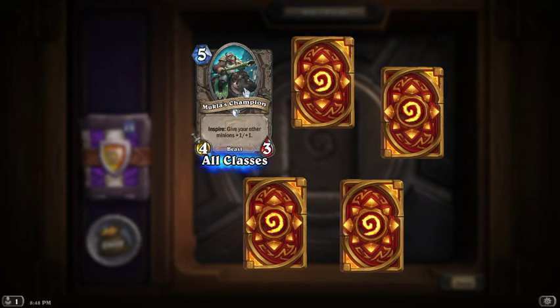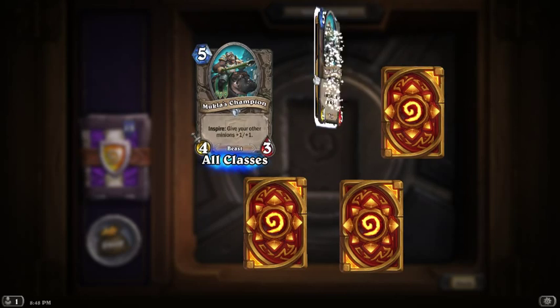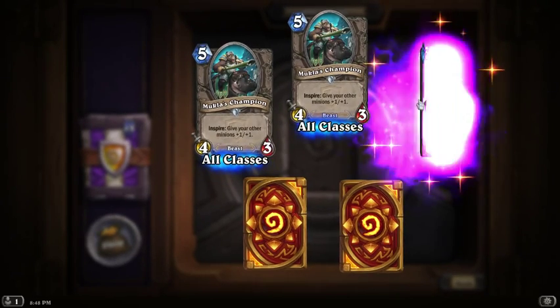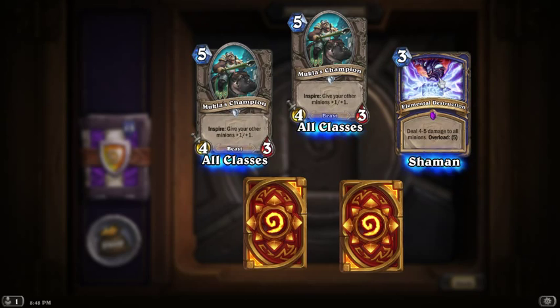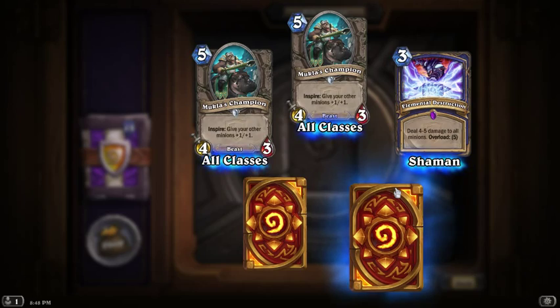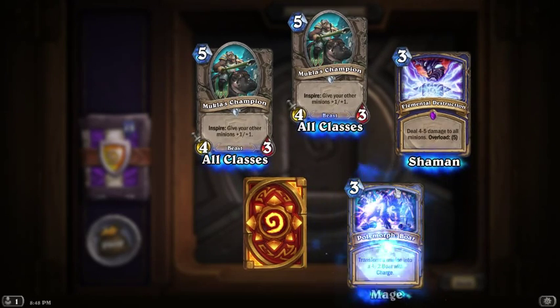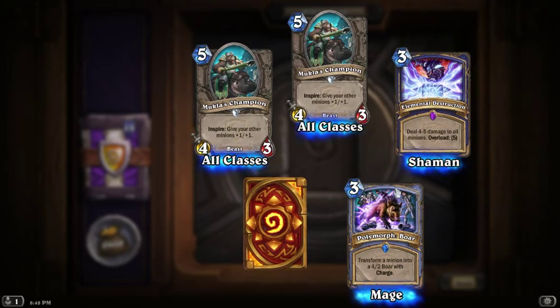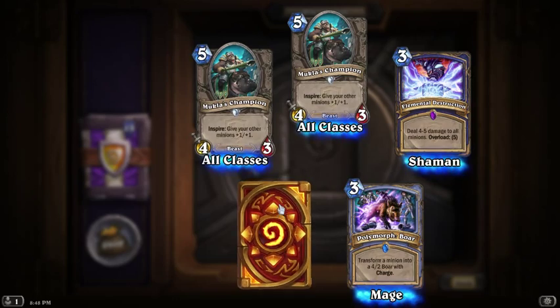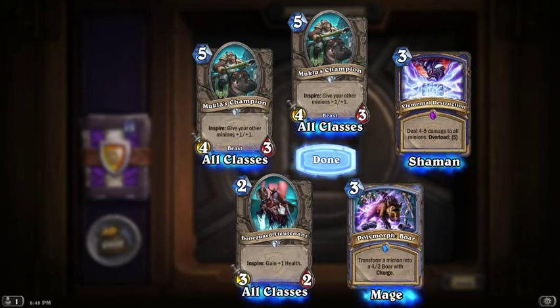Give your minion — that's okay. Why would they give you two cards that are exactly the same in the same pack? Another epic — man, I'm making out pretty well. Deal fire damage. That's a really good one too, but the overload's kind of... wow, that's pretty bad. I got a rare. Transform minion — that's not bad. That could actually help on some of the higher level minions with higher attack and higher defense. That's actually a different kind of polymorph.